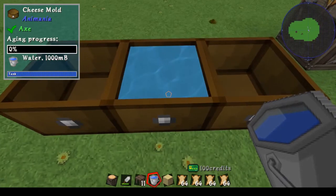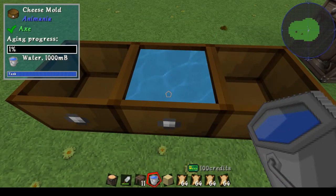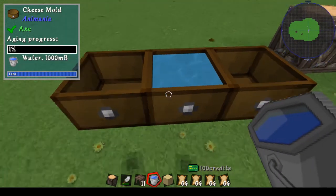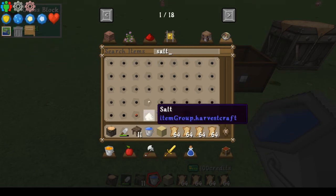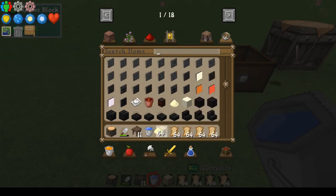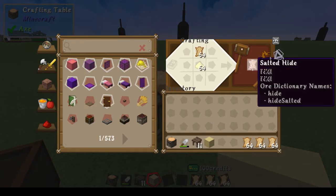So you'll see up on the top left it says it's a cheese mold from Animania. Use an axe to break it. The aging process shows how long it's been running and how close it is to finishing. Add in a bucket of water and you can see it has a tank. This one is empty, this one is blue and filled with water. Once you've done all that, you're going to want salt. Most salt that you get in the game is going to automatically convert to the right salt. You can do this in your own crafting, and then you get salted hide.